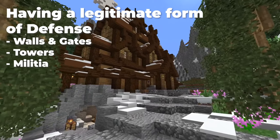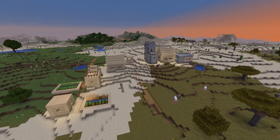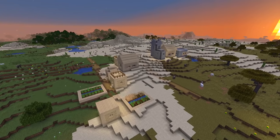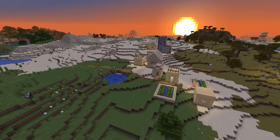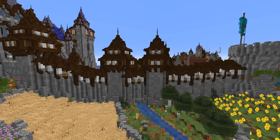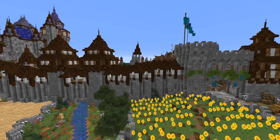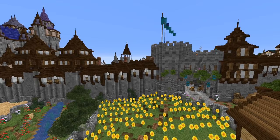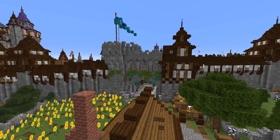The final thing that I usually go for to signify these are a bit different is having another form of defense, or having a form of defense in general. Villages typically in Minecraft don't spawn with any form of a wall. People are consistently building walls to keep the zombies and pillagers out to keep villagers safe, because otherwise they die very easily. Traditionally, villages don't spawn with walls, or they might have some form of a wooden palisade wall that's just short and gets the job done.